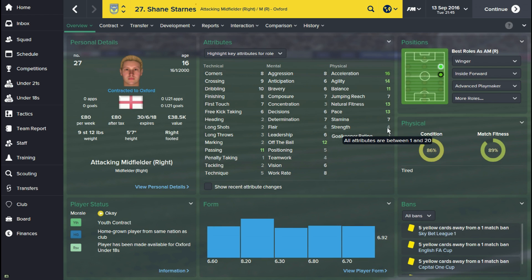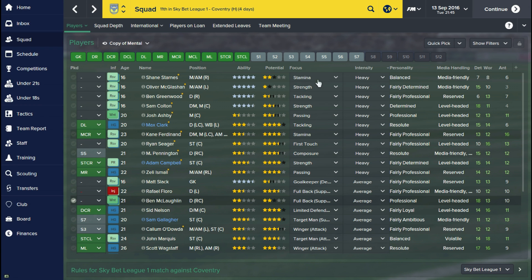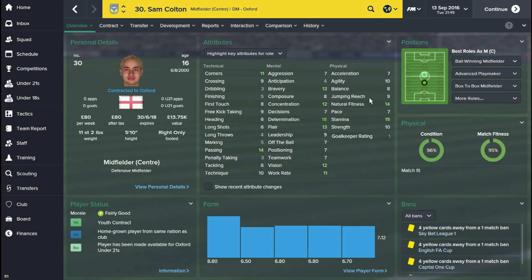Now once the player gets to say 21, if his physical attributes haven't developed as well as you'd like them to, then you're probably just going to have to live with them and focus on other things. My tactic is: if they're 21 and under, have a look at their physical attributes, and if you want to work on certain things it's a really good idea to do so.